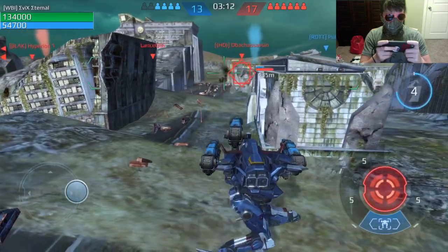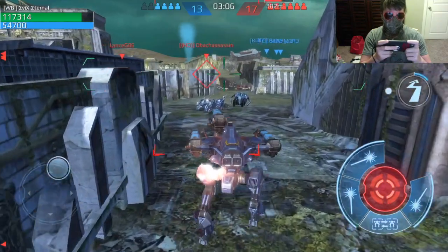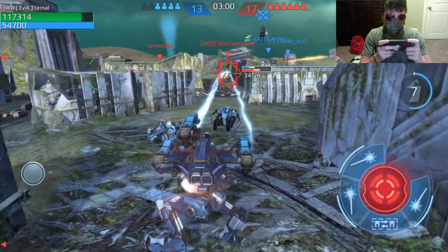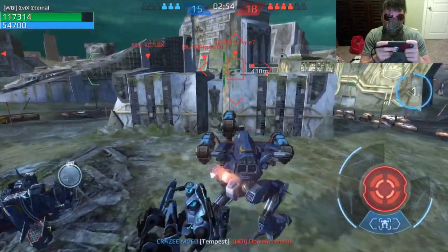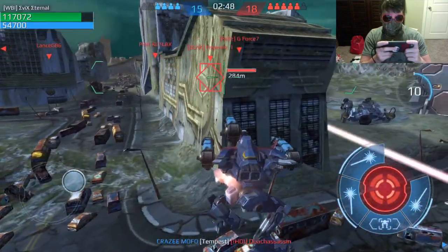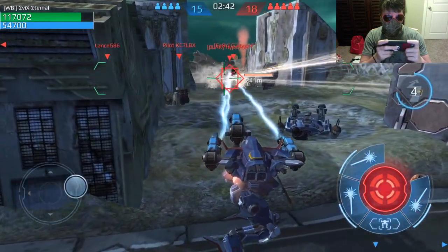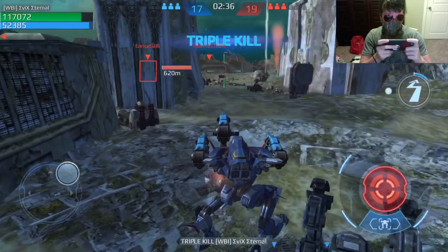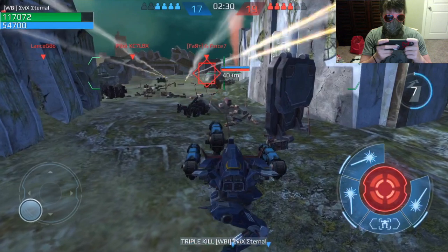I'm actually surprised I lasted as long as I did. Ow, much pain. De-Bock Assassin is gonna walk right in front of me. I shouldn't have flown forward, I should just back up. There we go. Hitting Lance. Killing Lance. De-Bock's going down. There he is. Set that up perfectly. G47 — not sure what he's doing here. I think I'll be able to take down at least one of these guys. Probably I'll go after black Hyperion. There he goes. Kill stealing for the win.